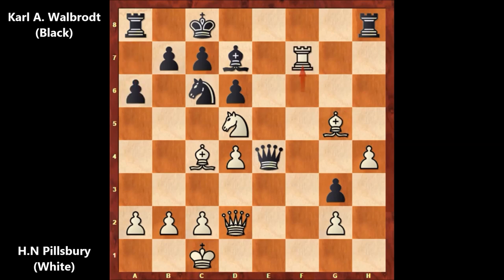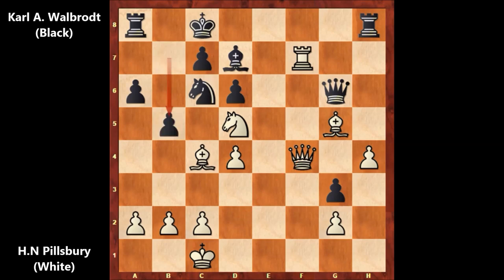After bishop to g5, black plays a6, and then rook to f7. Black's queen retreats to g6 but can never capture the rook because of a discovered attack — the knight checks the king while the bishop attacks the queen. After queen to g6, Filsbury plays queen to f4, then b5 attacks the bishop. Can you guess the next move? What would you do in this position as white?